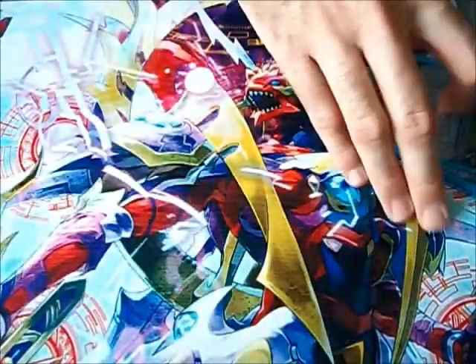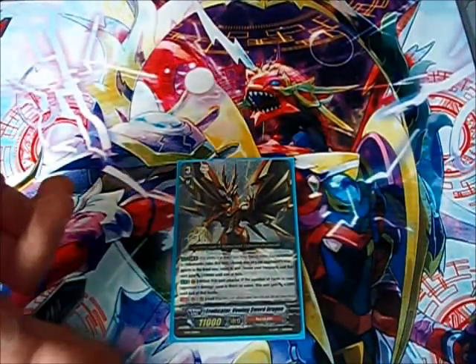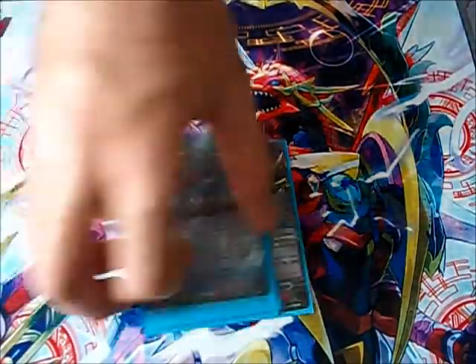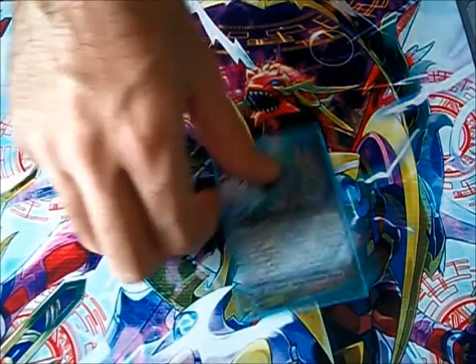Eight Grade 3s is kind of just standard in Narukami — I don't see myself ever running less. I almost considered running Thunder Break Dragon here, because Thunder Break Dragon actually pairs nicely with Vowing Sword. Thunder Break will pop their back row rearguard and Vowing Sword will pop their front row rearguard, thus eliminating an entire column. In the future I'm hoping we'll get a card called Eradicator Electric Shaper Dragon, as he's just made to go with this deck.